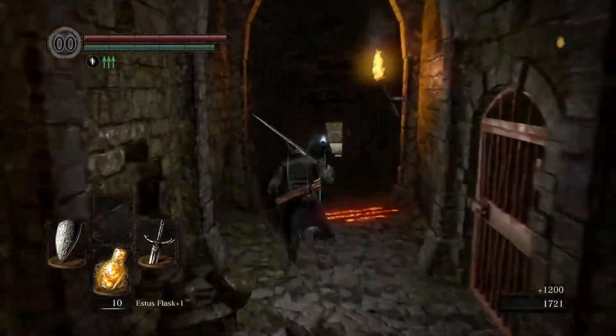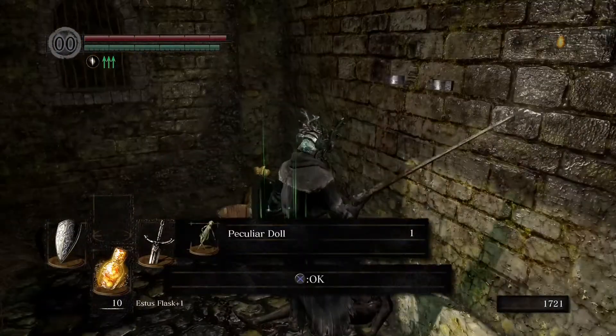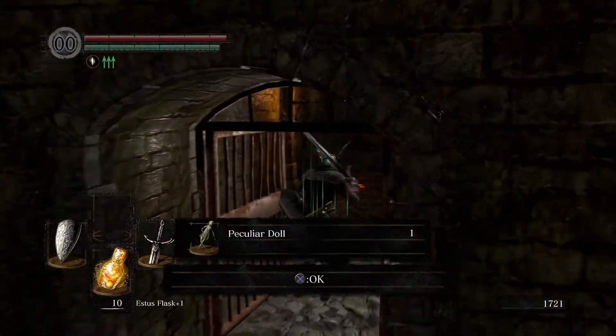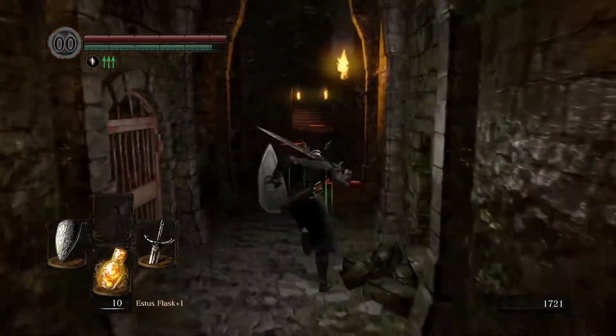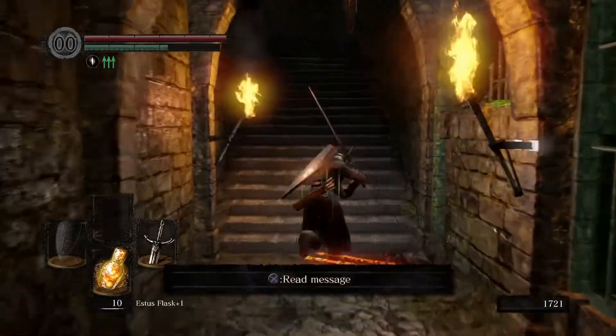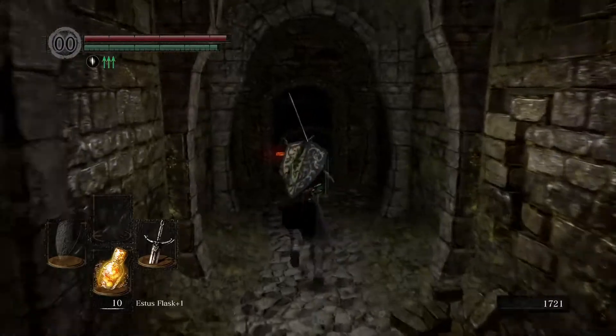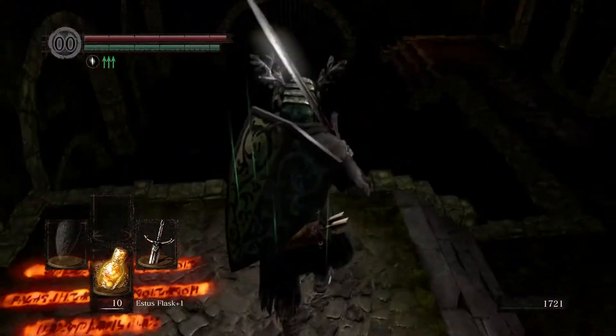Holy ass! We rested at the bonfire. We're by the jail cells and the item better be down here. I'm gonna be so pissed off. I'm already kind of pissed — we had to do all that so many times. Dreadtide Knight Chunk. Is this the item? Yes! Peculiar Doll — we got the freaking item. I hate those guys so much, and I know there's another one in this game that we have to fight that's almost as annoying.